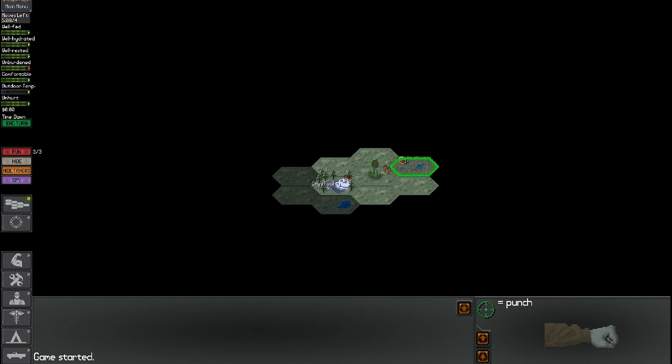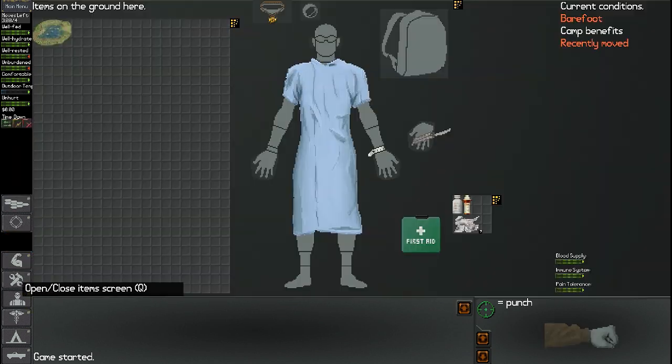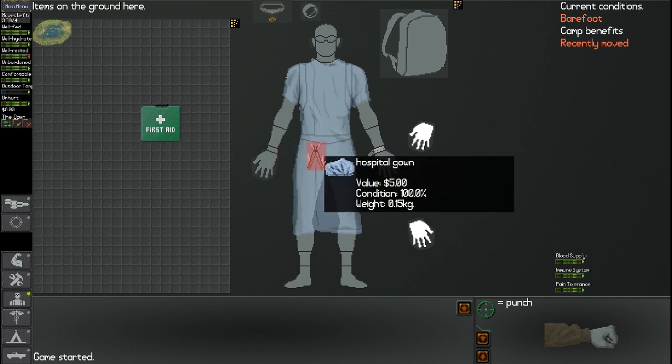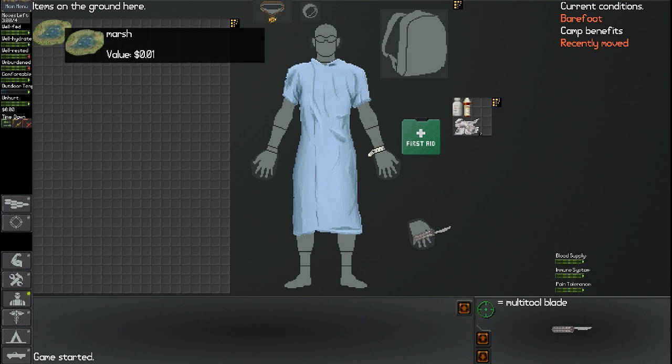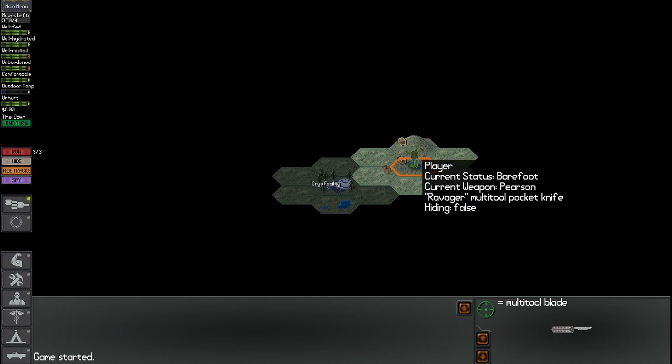There's tracks in the hex we're on, but we want to go to the next tile over because there might be items for us. Right now our current weapon shows as a punch, but it should be the multi-blade tool. I have to equip it in the other hand. There we go — our current weapon is the Pearson Ravager multi-tool pocket knife. I like that name: Ravager.